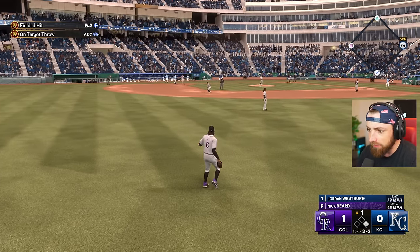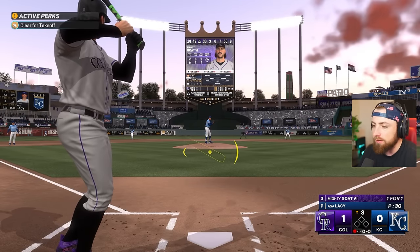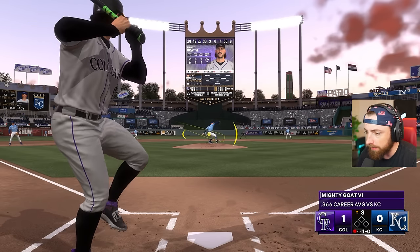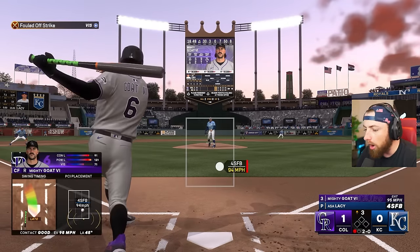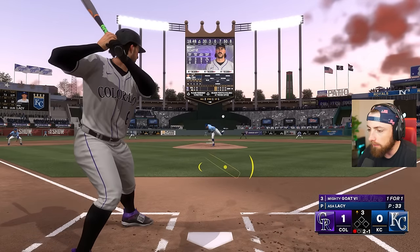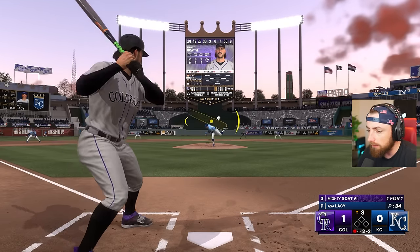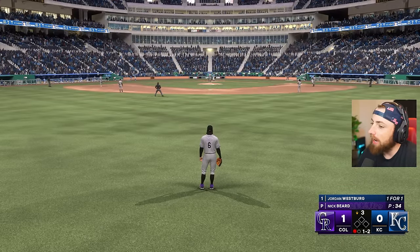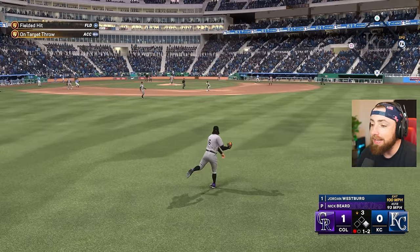Usually it makes me do a little pattern to throw it to second base, but not right there. Top of the third. 95 on the four-seam. I think I've seen the ball a little bit better this episode than the last. The last episode was just not good. I slammed the PCI down. Foul ball. Good fight. I was right on that one, barely missed it - just a little bit late. Just a little bit on top of it. That's a decent at-bat though. I'm close, I'm feeling good.